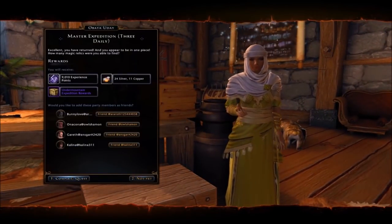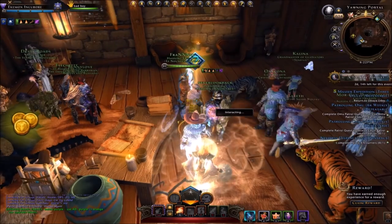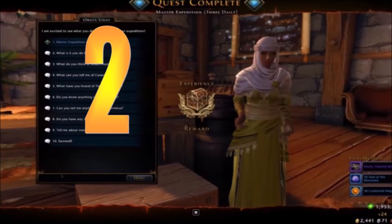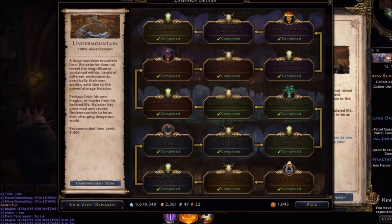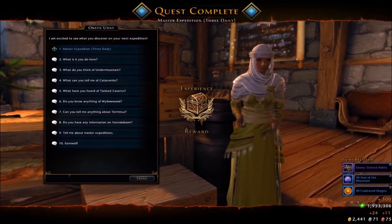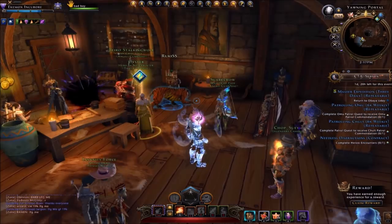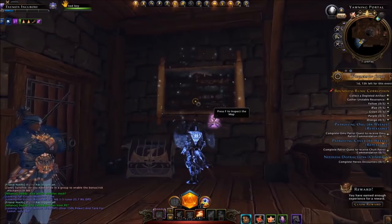Feel free to check out my Neverwinter mod 16 playlist for other mod 16 Undermountain changes, important things to do, and gameplay. In order to get the Alabaster artifact set, you have to work your way up through the campaign, at least at this time. Once you get the quest master expedition, you can do three runs a day. You have to talk to Ube Ude upstairs in the tavern of the Yawning Portal, then go to the painting on the wall to begin the daily quest.